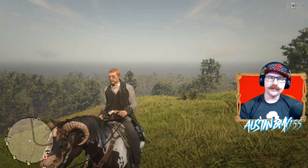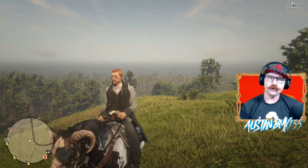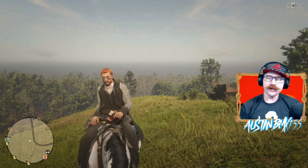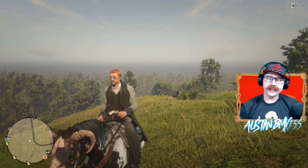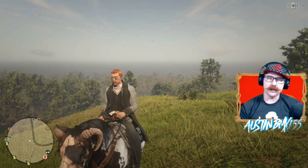Howdy, cowpoke. BMX here, and this is your weekly Madame Nazar collection location video. This week we have the Naturalist set. The Naturalist set consists of the Cherrywood Comb, the Egret Egg, and Bitterweed. Fairly easy stuff to find, and we'll show you all the spots to guarantee you that set every single day this week for an easy 70 bucks.